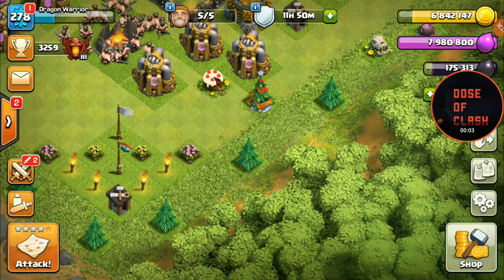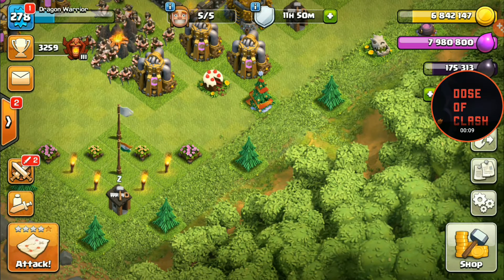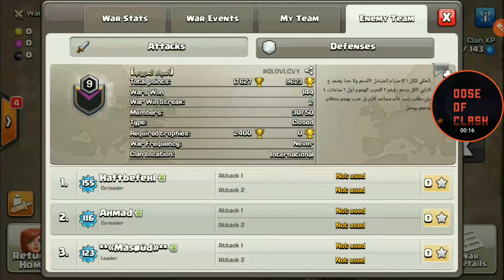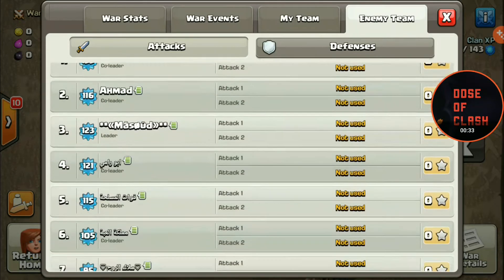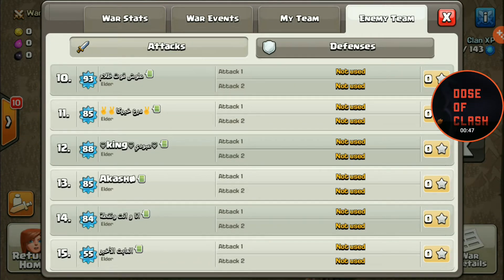Hey guys, welcome back to Dose of Clash. Today I'm going to tell you about engineered war. What is engineered war? What are engineered bases? Currently we are having a war against a Persian clan - you can see their description is in Persian or Arabic. This is a level nine clan, and some of their town halls in this war are pretty much rushed engineered bases. Engineered bases are bases with a higher level town hall, but their troops are maxed while the base itself is totally rushed.